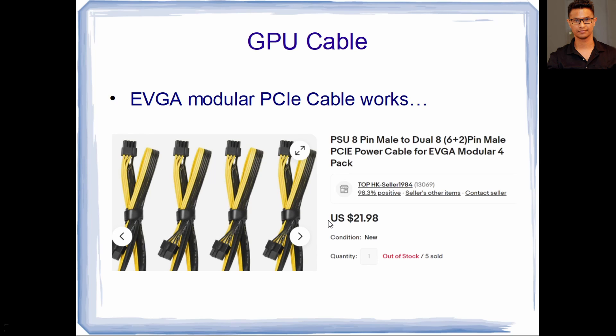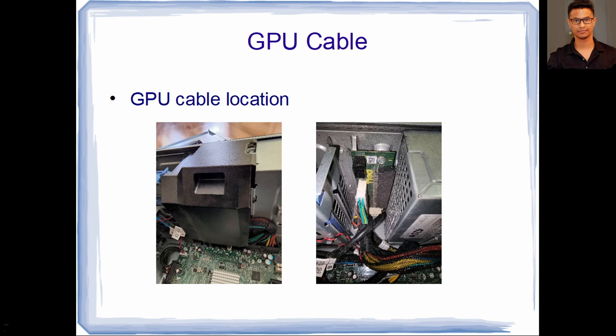To connect a GPU, you need a GPU cable. Search for an EVGA Modular PCIe Cable — you can get one for $5 to $8. I bought a bunch of them since I had multiple computers, and they came out to around $5 a piece. Very good buy, and that way you can add a GPU in there.